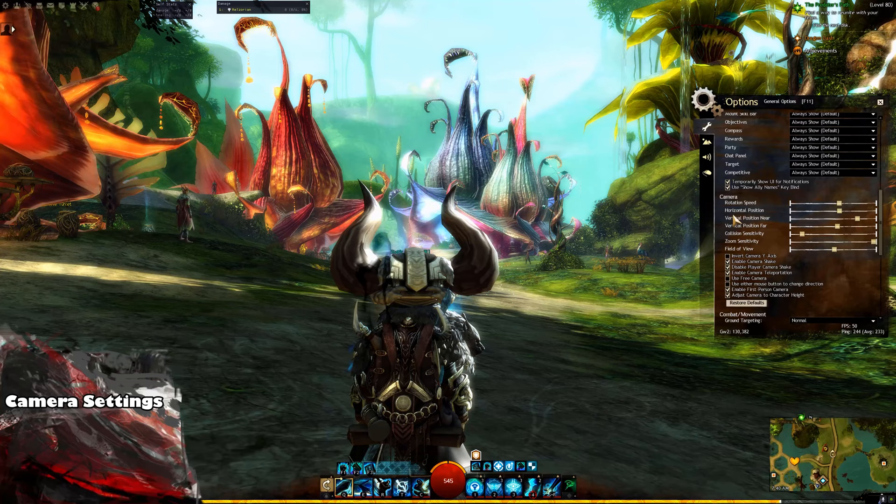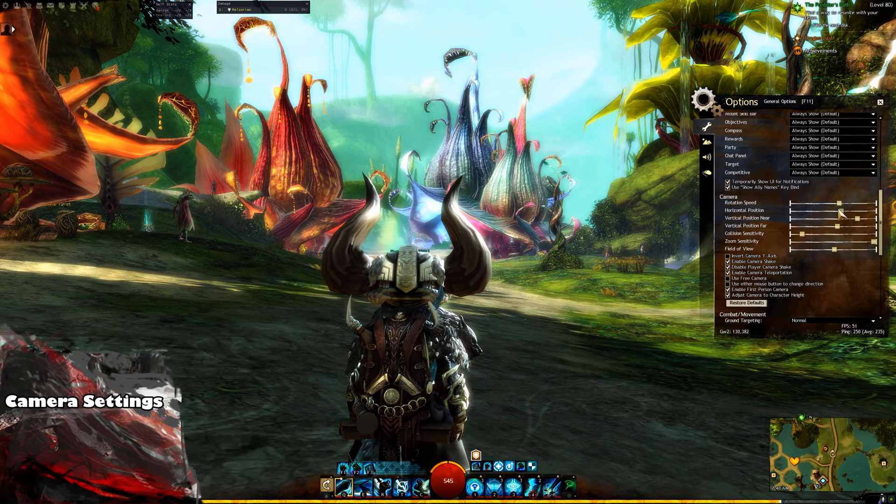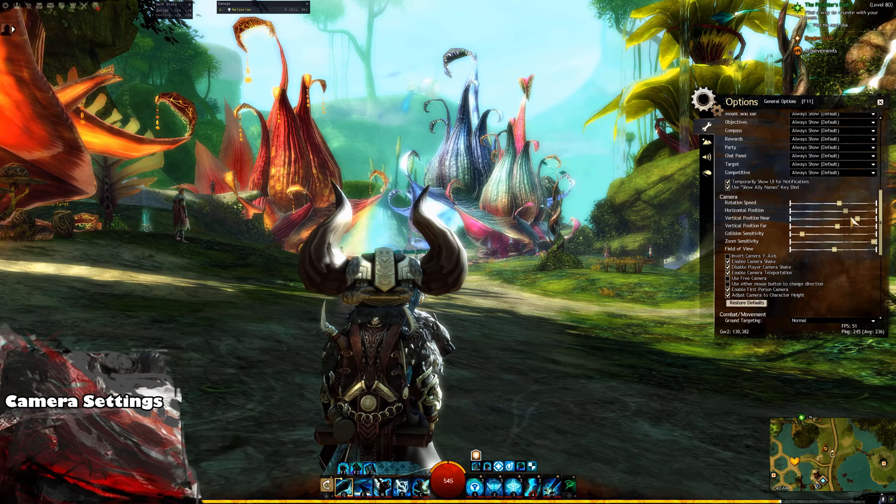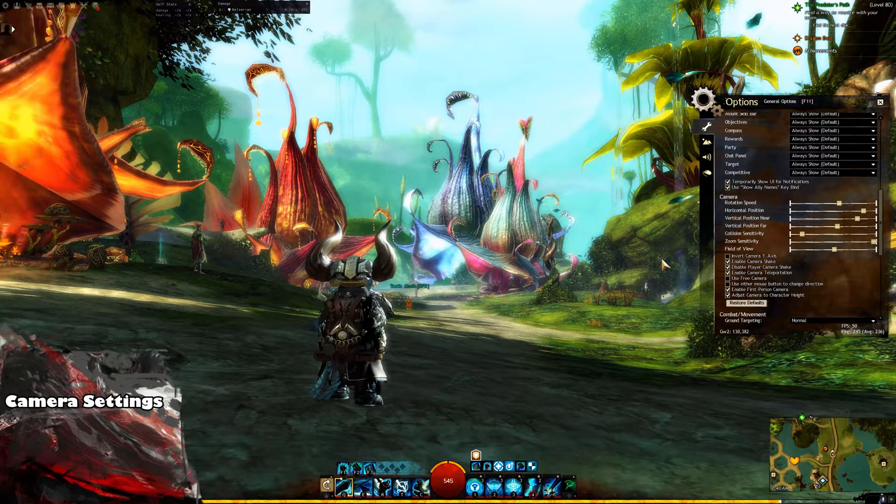Next we have the Camera settings and this is 100% personal preference, but I'd recommend adjusting your horizontal position to the side of your character. I have mine on the right side of my character and you wouldn't think this makes a big difference, but honestly, changing this one setting makes the game so much more immersive, it's unbelievable.